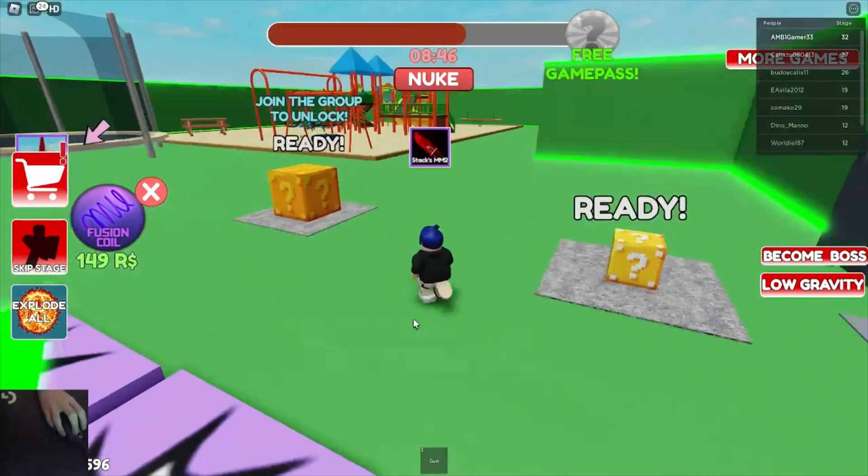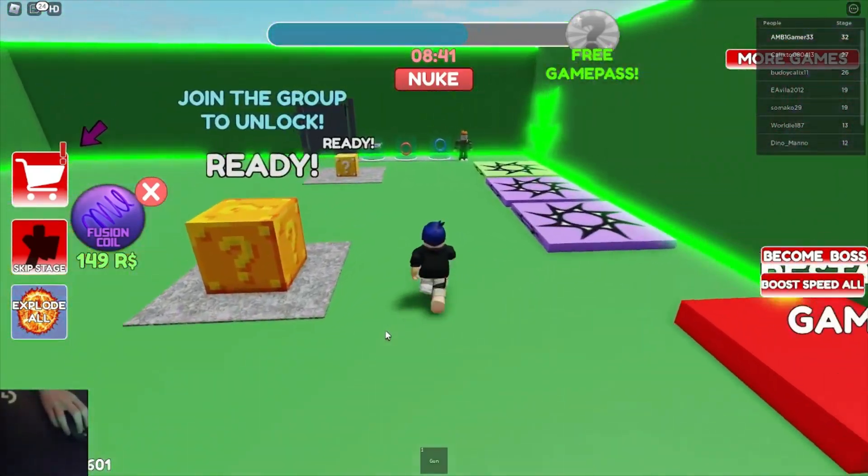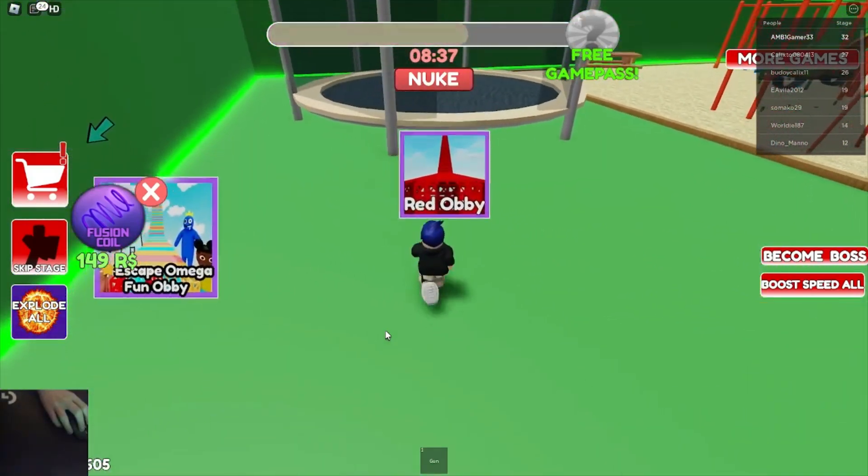Alright, thank you. We've got a badge and a badge. This is the finish line. Now I go through here, I guess. Bye. That was fun doing the Escape Boss Crazy Evil. Hit the like and subscribe. I'll see you guys later. Hit the sub for more Roblox, I guess. Bye.